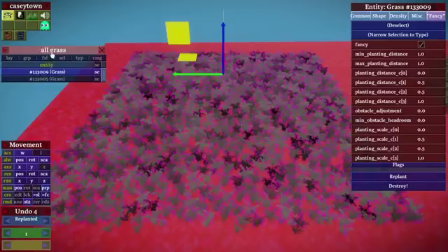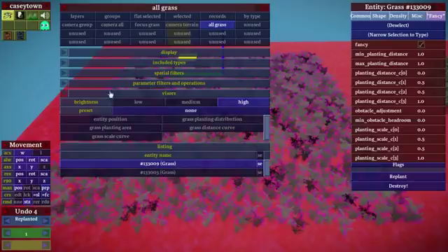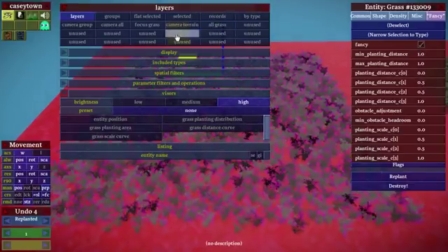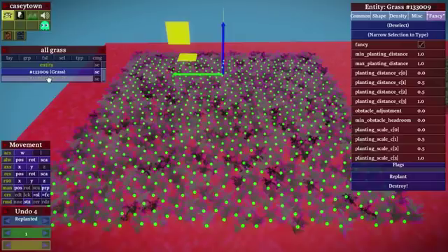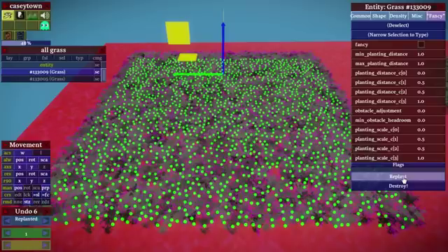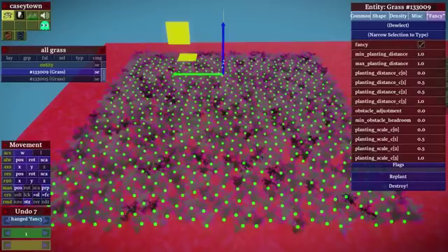So in this case, you can see I've got a filter set up to show me all the grass entities. And what I can do is go in here and turn on the grass planting distribution visor. What that does is it shows me, for all of the things in the listing, if they've had a replant operation done on them since I've been editing — where the replanter thought it put all the grass. So when I replant on the old one, it shows up as well. The reason this is useful in general is because it allows me to see where it thinks it puts the grass, which may not be where the grass mesh actually shows up.